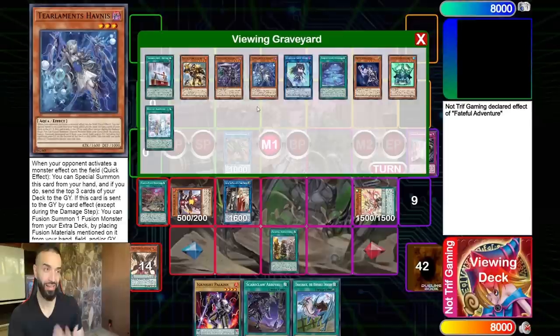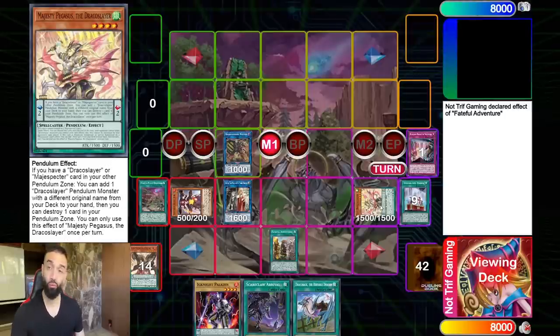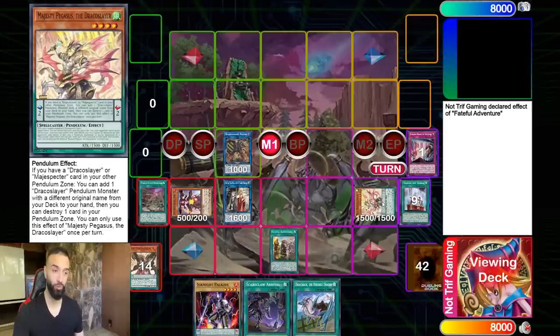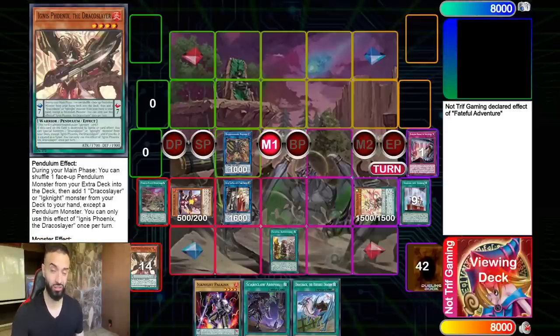Enchantress gets your Warrior. All the field spells also get you a Warrior. Remember I told you to remember Barricade Blocker's type — I said it was a Machine. Majesty Pegasus is going to search the last field spell.